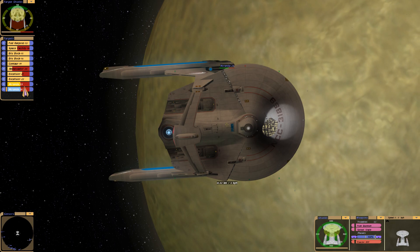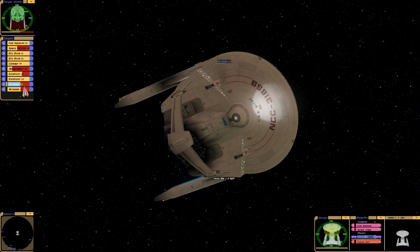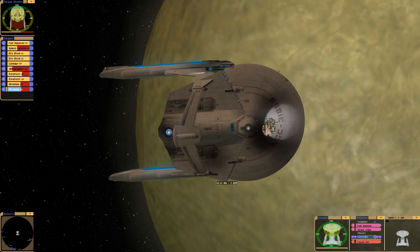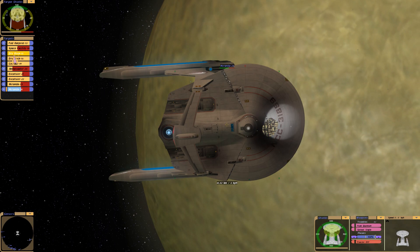None of the stations got destroyed, so that's good — the fleet did its job. These Mirandas took heavy damage, there's a huge piece missing in the back. One got hit so hard by a single weapon that it went through the saucer.